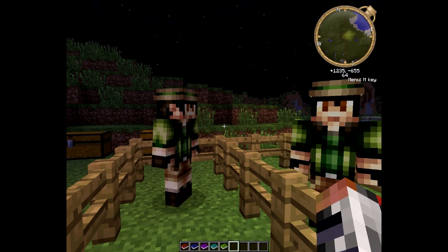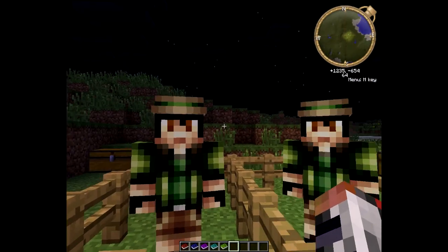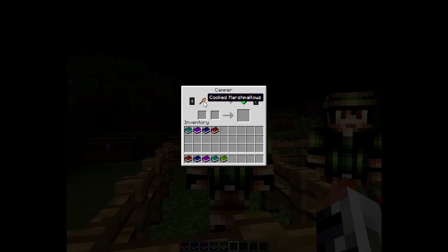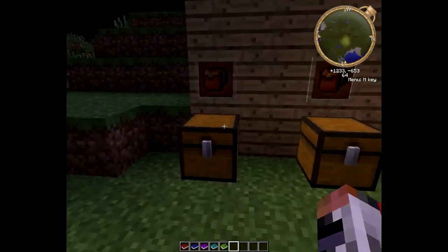They basically have two different skins, a male and a female, but that one used to be a male — I don't know what happened, the skin just changed. They're basically the same though. You can trade with them marshmallows to get an emerald. We'll go into marshmallows in a minute.